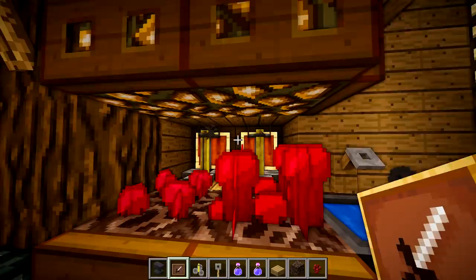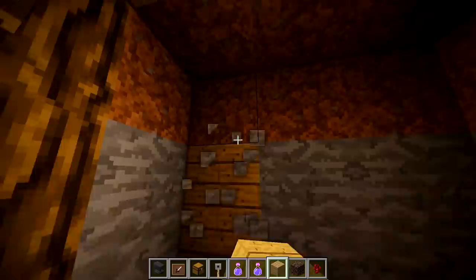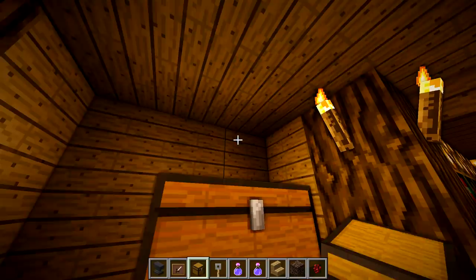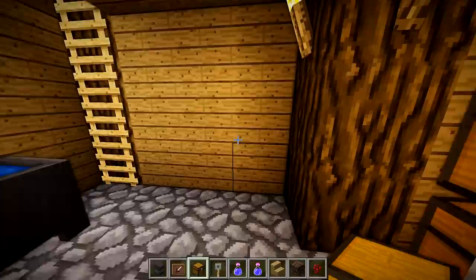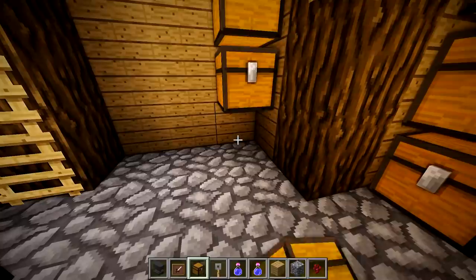Optionally behind the brewing stands you can take item frames and place potions in them — always looks cool. Now the chest storage we had upstairs is pretty limited; that's supposed to act like the camouflage of the base, similar to what I did in my three by three. That video got a ton of views which is why I'm making another one. I'm trying to make it clear this time that it's a hidden secret base, not just a regular small house.